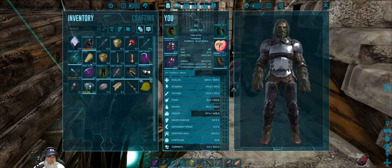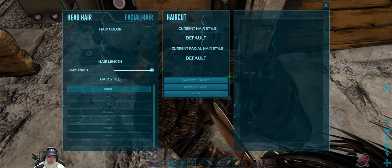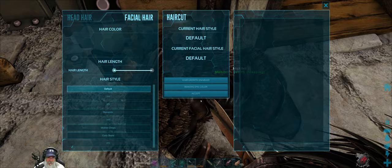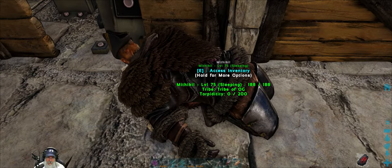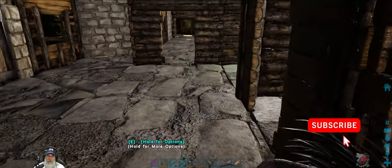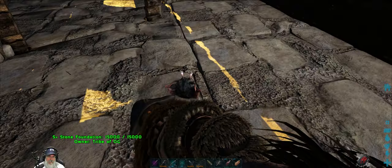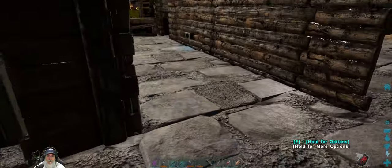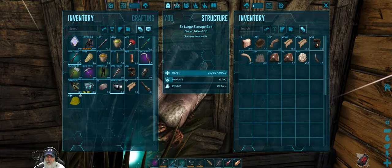Before we get started, we're going to cut Mythical's hair because I need the hair for the thingamadoodle. So we'll cut that, and I'm sure he won't mind. He's been sleeping on my floor for a week and hasn't come back into the game yet. So we should now have enough human hair to make our nanny.